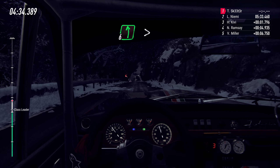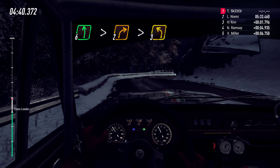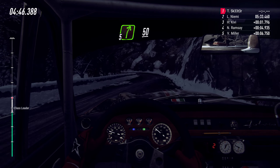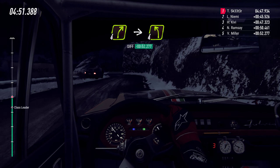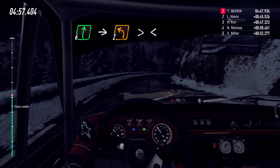Slow crest and 6 left tightens into 2 right long tightens, into 3 left, into 5 right keep left over 50, 4 right into 4 left narrow, 6 right extra long into unseen 2 left long tightens.